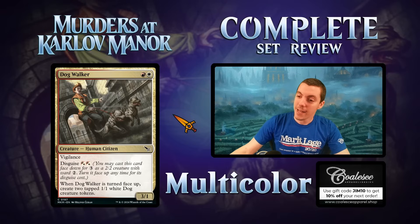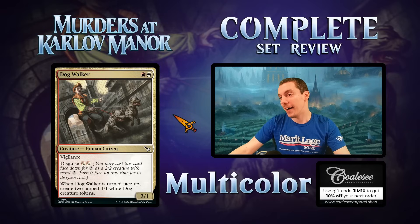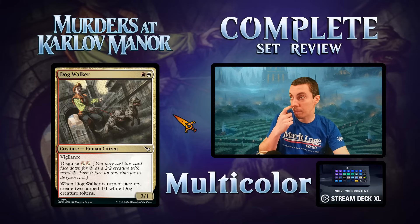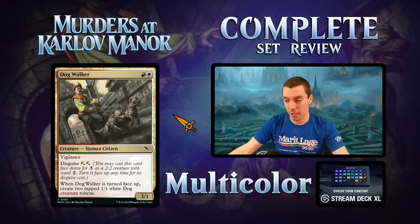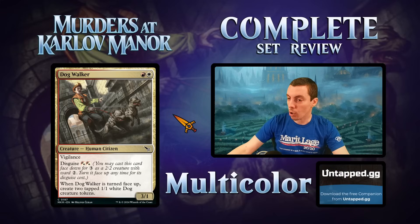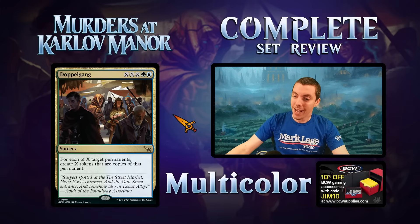Dog Walker — Boros two-mana 3/1 vigilance for two, already a good limited rate. The disguise cost is two mana, and when you un-morph it, you get two 1/1 dog tokens. Great common — play it face down, flip it at some point to get tokens. Can play it on turn two, very versatile, good rate, good flexibility. Playable in white or red but better in Boros. Great common for limited, nothing more.